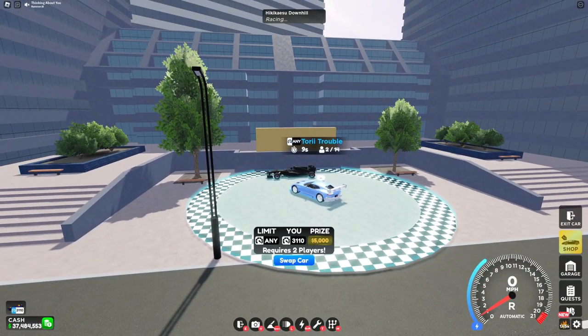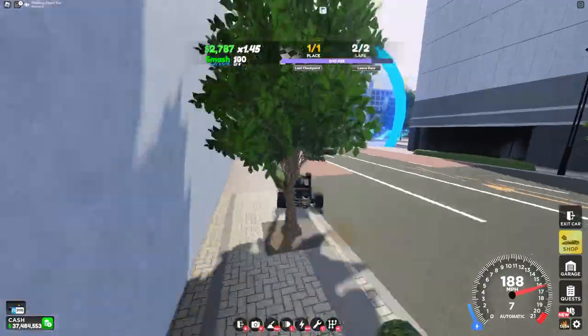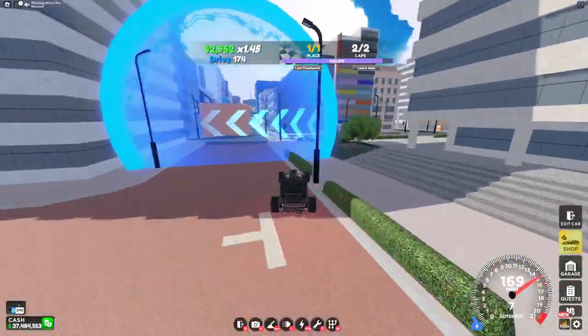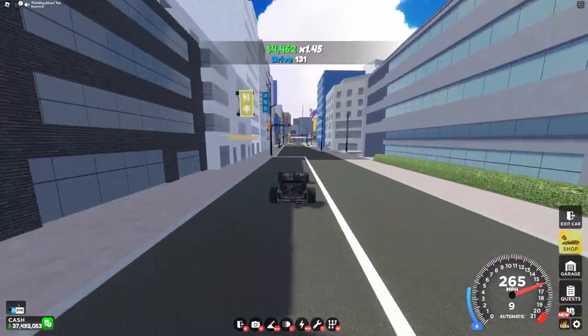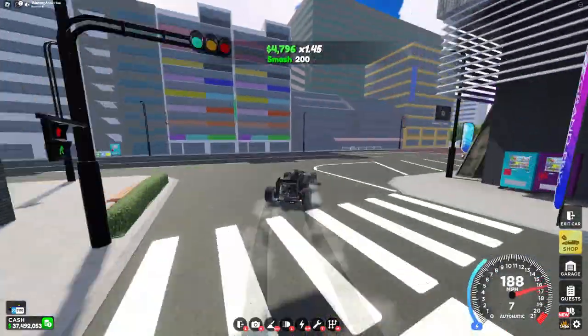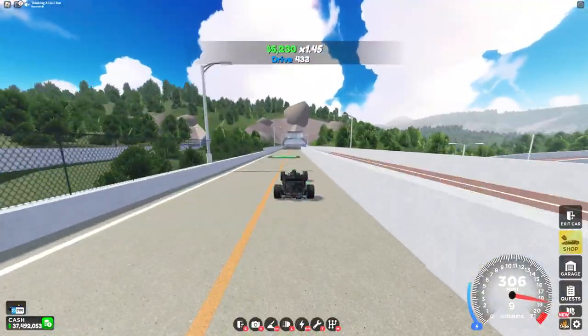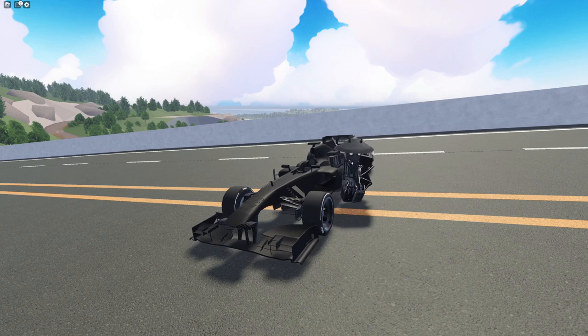For the last race, we have Tori Trouble. This race has a few unexpected turns, the biggest one being right here. You have to make sure to take this turn correctly so you don't hit those buildings. Getting under 1 minute 5 seconds on this race is good, but the Mixture is able to get sub-1 minute, making it the fastest car for this race. Let me know down in the comments what times you've gotten on these races, and if you have any better car suggestions that I can try out. I'll see you in the next video.